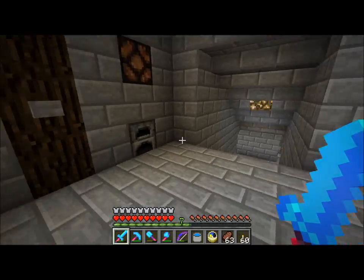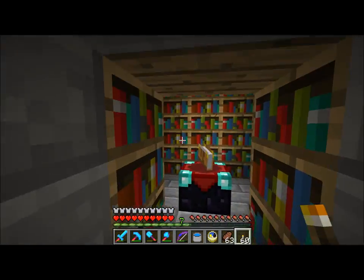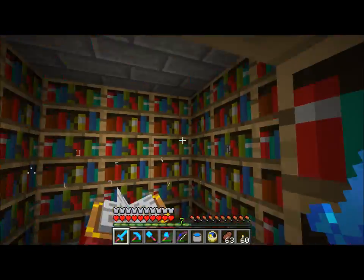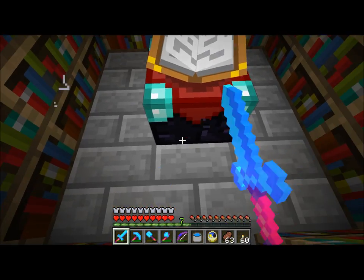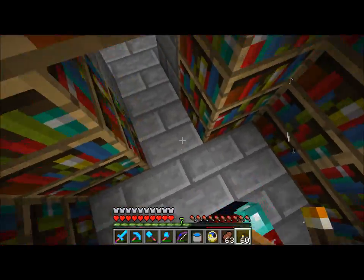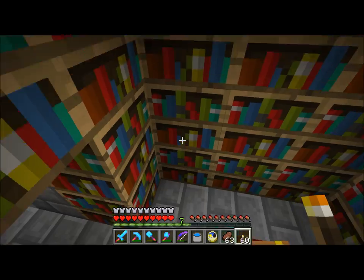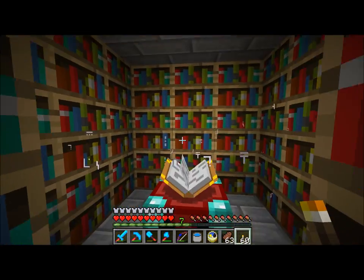Which brings me to other stuff that I did — over here we have an enchanting room. I know it doesn't have to be three high, but I wanted to make it three high because it looks cooler. There's just a glowstone block underneath there, and these things are see-through, so you can just put light underneath it — makes it all awesome looking as well.